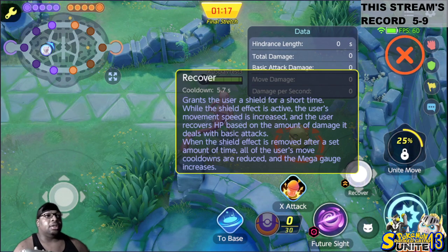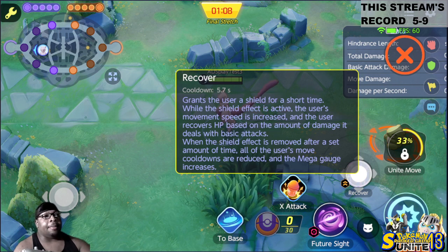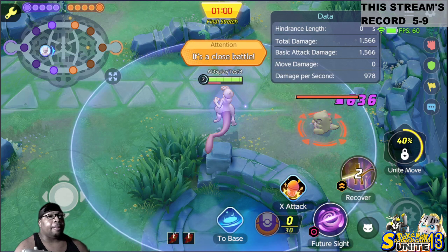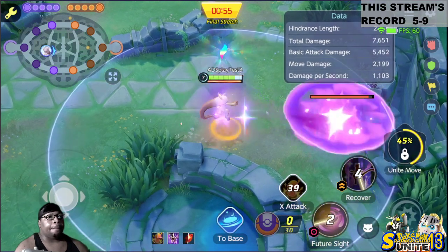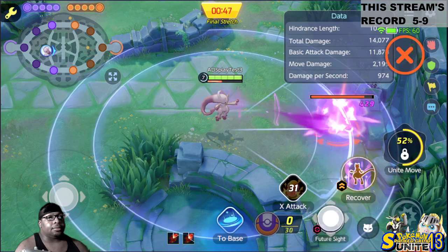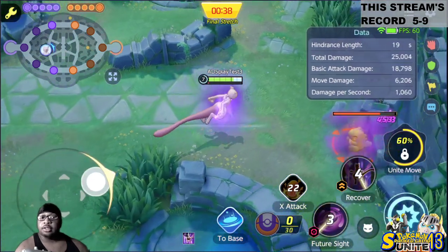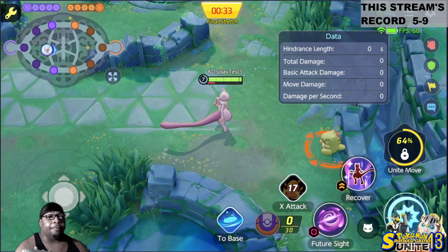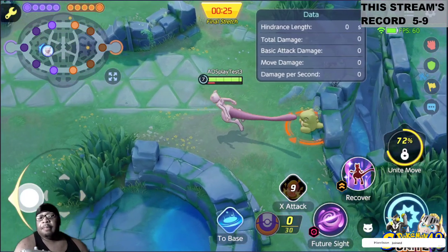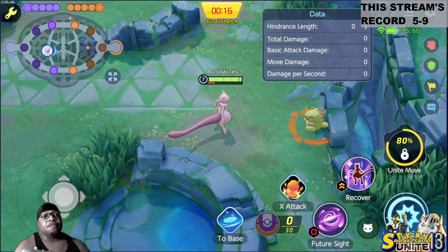Because when you give Life Steal — let me just show you. The description reads: the user recovers HP based on the amount of damage it deals with basic attacks. So if you activate Recover and go into Mega Form, you're healing for all of that. All that damage from the assault is healing him while Recover is active. In an actual match it might not look as bad, but looking at this raw, this is some scary stuff.